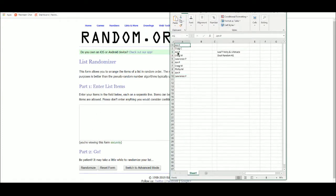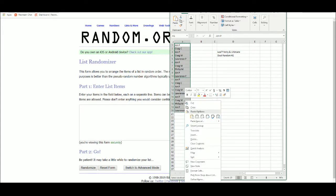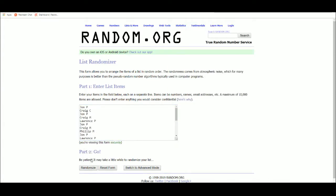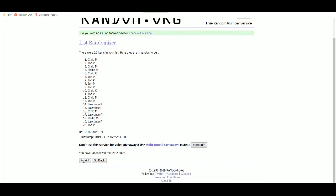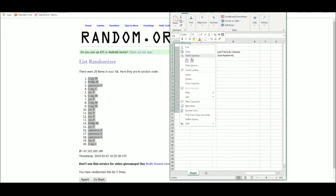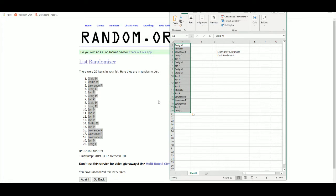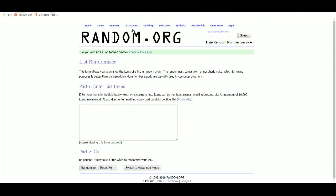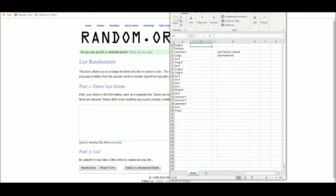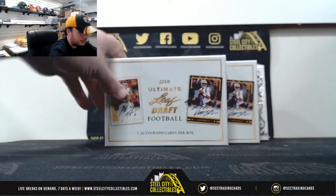Alright, come over here. First thing we're gonna do is double up everybody's spots so they get two. Craig M at the top, Craig C at the bottom, John you got spots 10, 11, 12, and 13. We'll come back over here and type those in as we go along. Let's start the Leaf Ultimate Draft - good luck everybody.